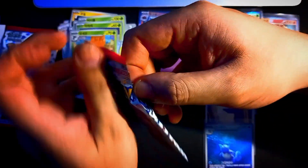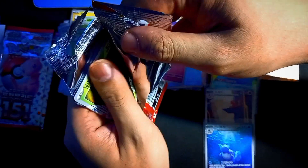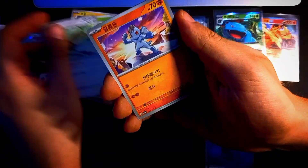We also have the Pikachu, obviously running through the city — I think running down the stairs. The legendary Pokemon featured in this set are Mewtwo, Articuno, Zapdos, Moltres, and Mew, obviously.